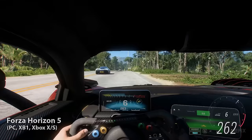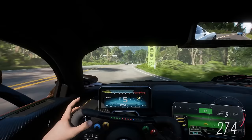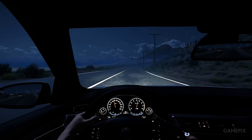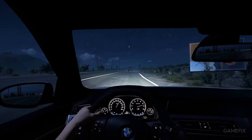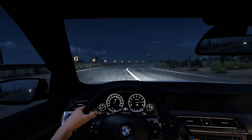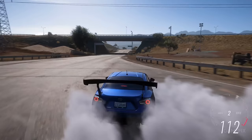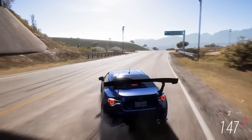Forza Horizon 5 doesn't try to reinvent the wheel, offering a similar core gameplay experience to its predecessor, Forza Horizon 4, but with an entirely new map. Forza Horizon 5 is set in a fictional representation of Mexico on a wonderfully diverse map with a vast range of different biomes for players to explore. It was a huge hit with fans and critics, exemplified by its 92 critic score and 8.2 user score on Metacritic, and it picked up numerous accolades including Best Sports Racing Game at the Game Awards.